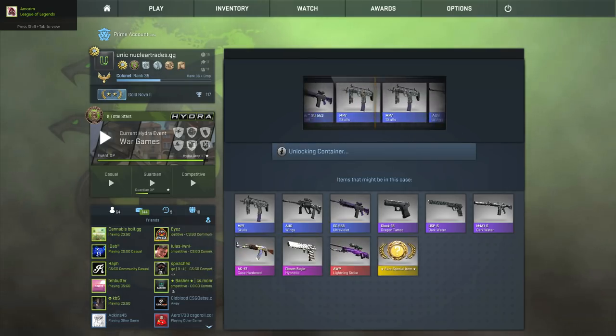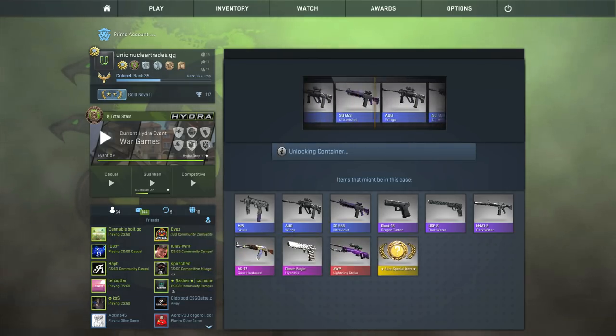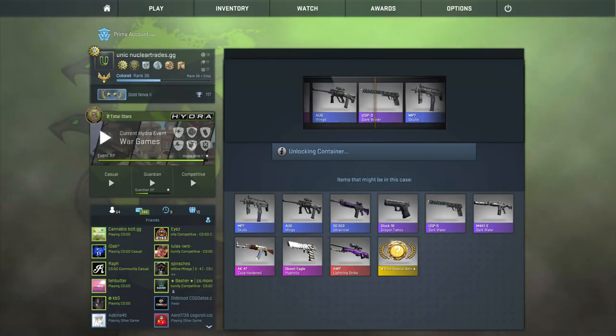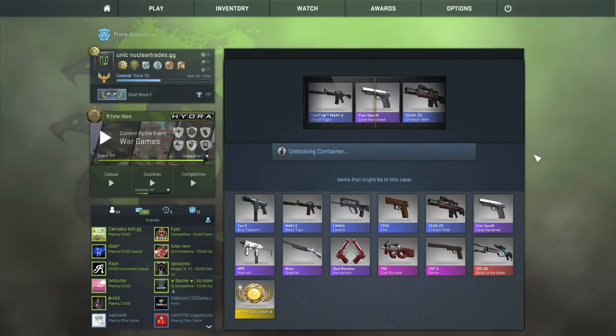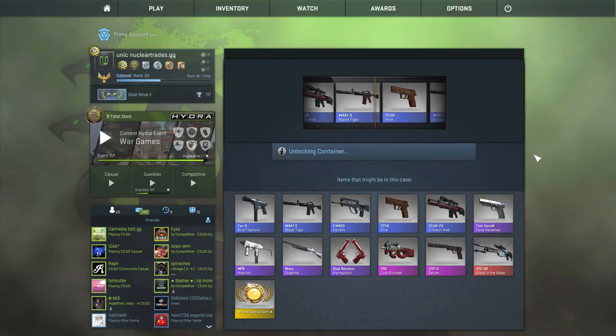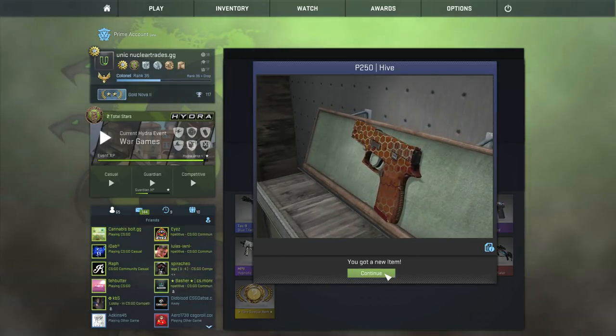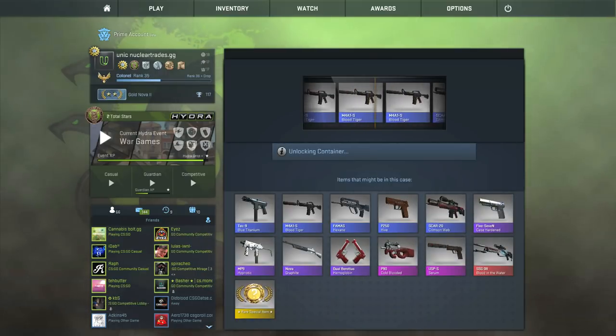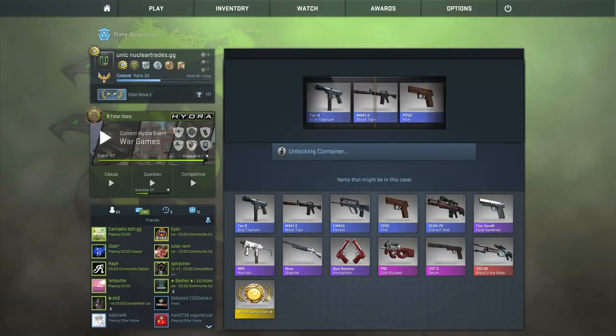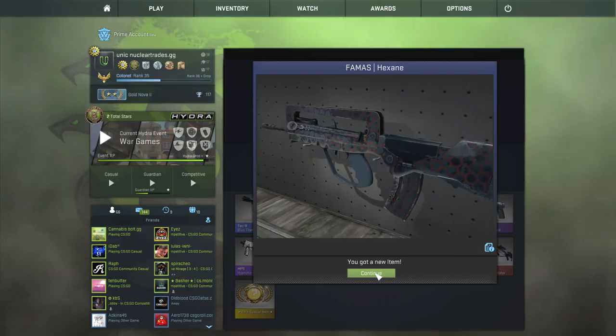A stat track factory new OP Lightning Strike would be awesome, but I'll take an MP7 Skulls. Now I'm going to be doing the Weapon Case number two - also kind of expensive. This whole thing cost me like 300 bucks and I'm probably gonna get 300 cents out of this whole video. Come on, last Weapon Case number two. I really hope this doesn't corrupt or anything.